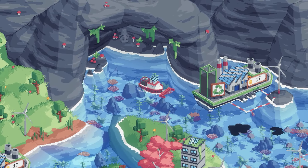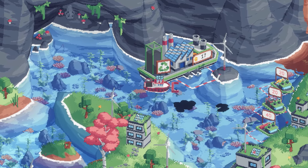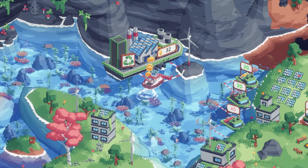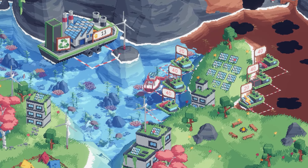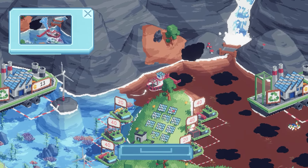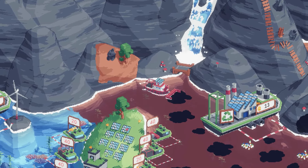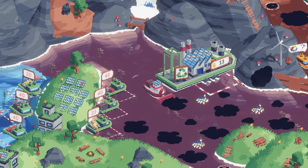The next area has a new mechanic: a hose on the front — I've just crashed into something — that you use to wash pollution around. Let's get another upgrade: extra storage rather than speed, as I think that'll serve us better. Here we go — pressing space activates the wash, blasting stuff into the water so we can then collect it. Getting quite full already, so bringing items over.